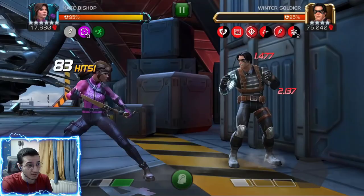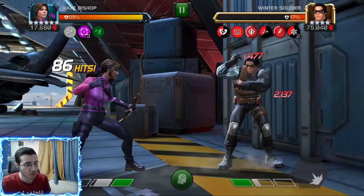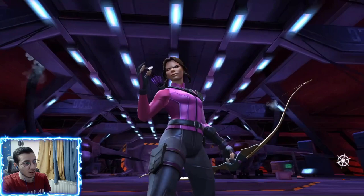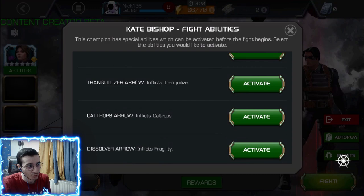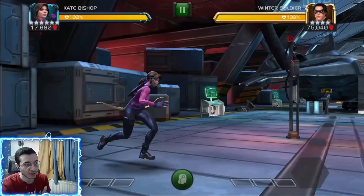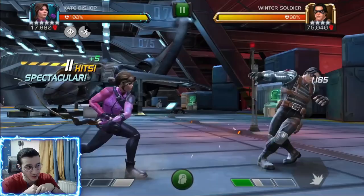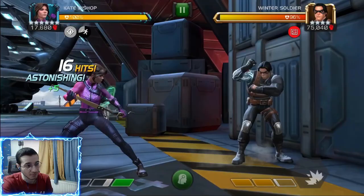You can cycle arrows after your specials — when you pop a special you go to the next one — or by double-tapping the block, which is a really cool mechanic. You can also select from the pre-fight menu which arrow you want to start with, but keep in mind this will disable the cycle-after-specials mechanic. So the only way to change arrows mid-fight is by double-tapping the block.